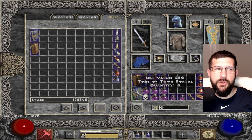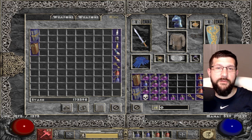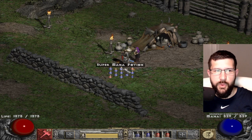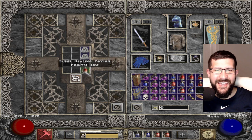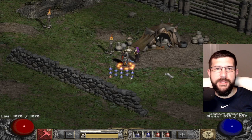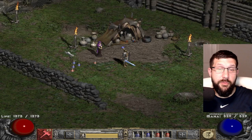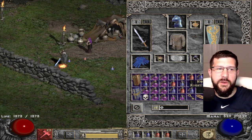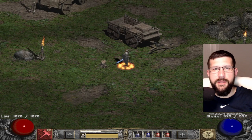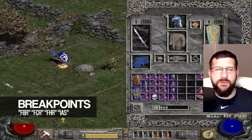You can also Shift-click your stats to allocate all five available points at once into a stat — and if you have 10 points remaining, it handles those too. Additionally, pressing Shift plus a number key (1, 2, 3, etc.) corresponding to your belt slot will use that potion, which also heals your mercenary. This works for tomes as well, like scrolls of identification or scrolls of town portal.